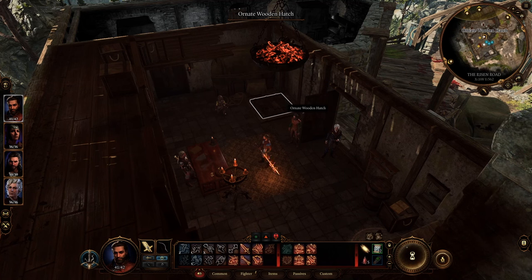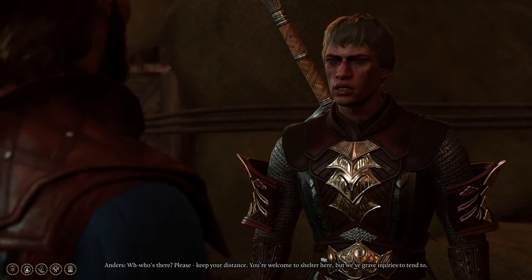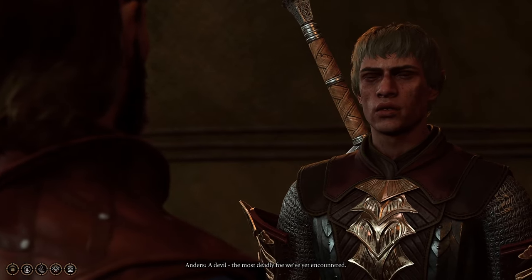The Risen Roads is north of the Blighted Village and contains a key companion in Karlak, and you may have noticed an ornate hatch inside the Toll House that leads to a weird cellar. I'm going to show you just how to find all of the treasure inside it.